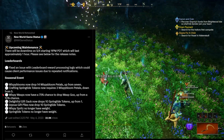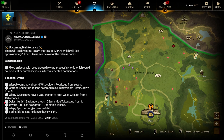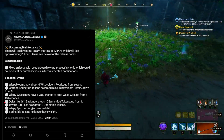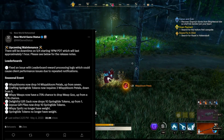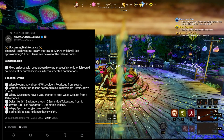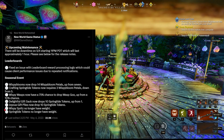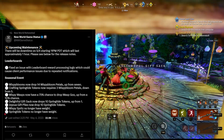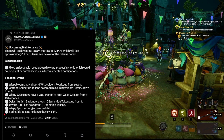Wispy Bloom now drops 14 Wispy Bloom Petals instead of seven. Crafting Springtide Tokens now requires three Wispy Bloom Petals instead of five. Wispy Wasps now have a 75% chance to drop Wasp Goo, up from a 10% chance, which is pretty insane. Delightful Gift Sacks and Joyous Gift Piles now both give you 10 Springtide Tokens.